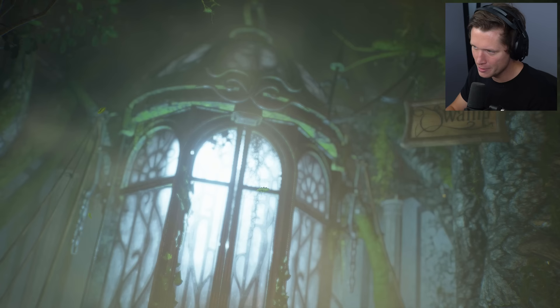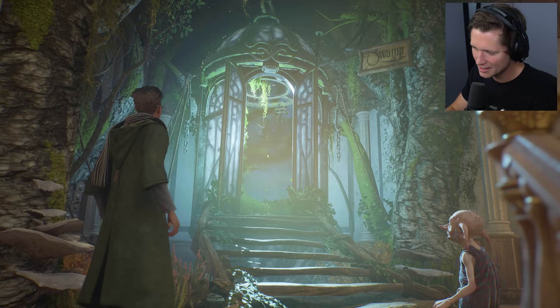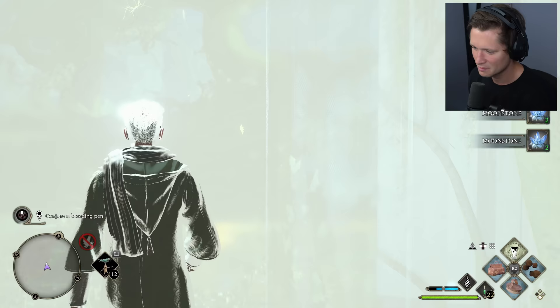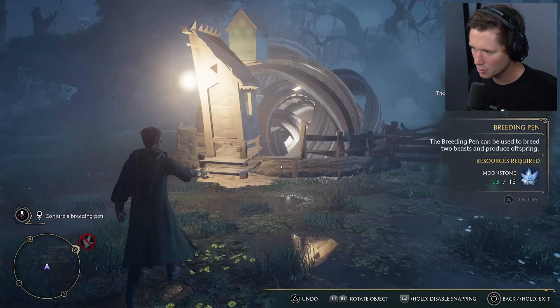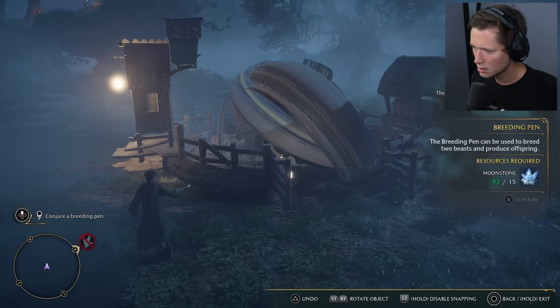A creepy forest vivarium — or the swamp. Deek never grows tired of the room's surprises. We now have the perfect place for those Thestrals. We are going to conjure a breeding pen. A breeding pen can be used to breed two beasts and produce offspring — you can only place it in certain areas. I'm just going to put it right here in the middle.